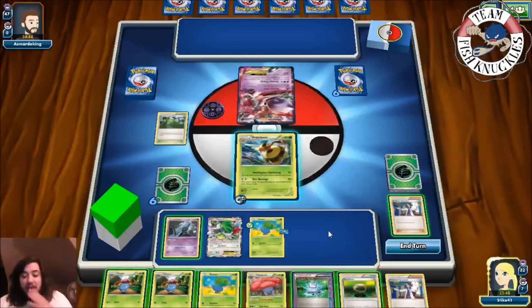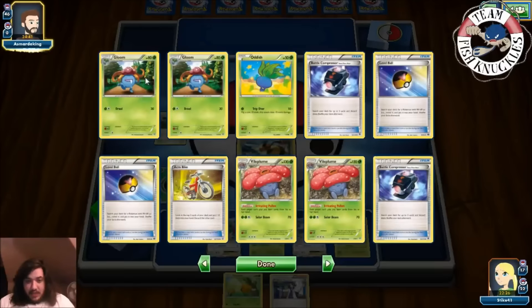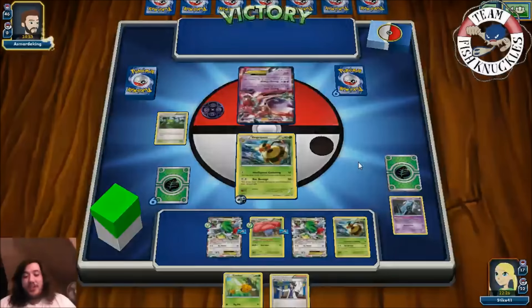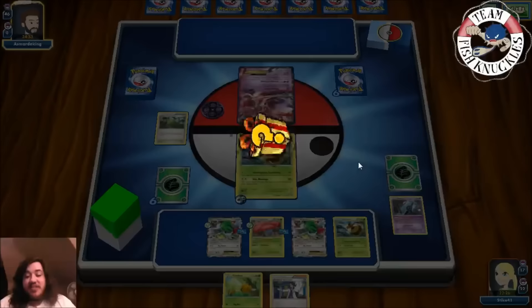We have two Vespa Queens down turn one which is great. We Acro Bike, find Battle Compressor, and discard two Vile Plumes because we don't need more than one, then discard Battle Compressor. We put down Vile Plume — we should have used Farewell Letter first, but oh well. We get a Combi and just pass since we can't attack yet. So we've got the turbo Vile Plume and double Vespa Queen — counting Pokémon in the discard pile we have eleven or twelve, so we're doing 140 damage to the Mewtwo. Opponent scoops.